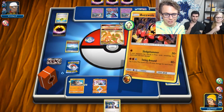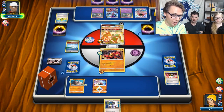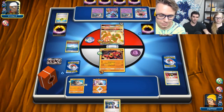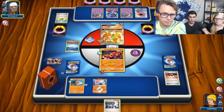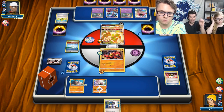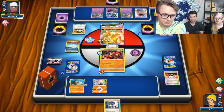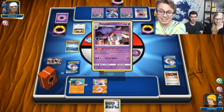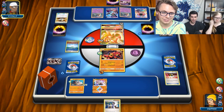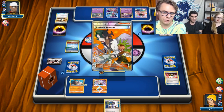We are starting off with a turn one Sledgehammer for 70 damage — that's a lot of pressure. This deck is very similar to the old Buzroc list, but now instead of hitting with Jet Punch, you're lacking the 30 on the bench in exchange for a one-prize attacker. That's a tradeoff I would make any day. It feels really bad knocking out a one-prizer that's doing a lot of damage to you. One energy with all these fighting modifiers doing that much damage — it's similar to how Lucha worked back in the day.